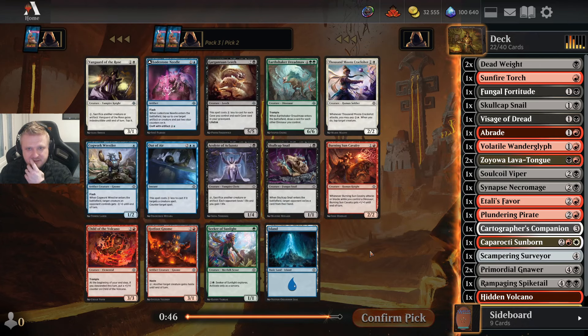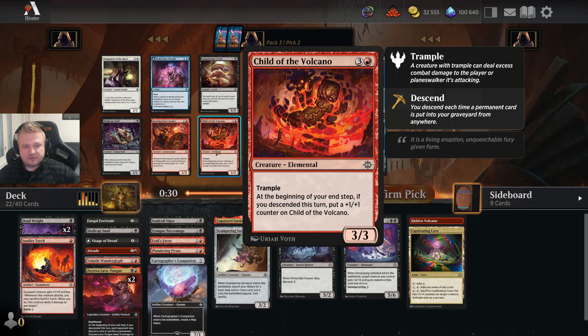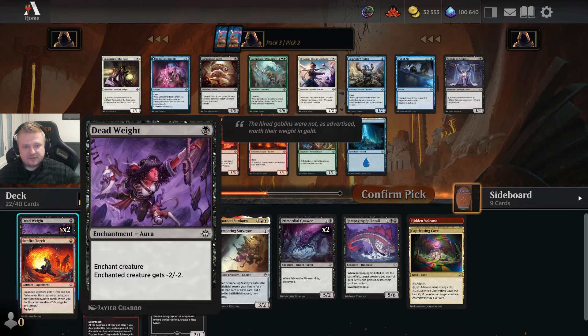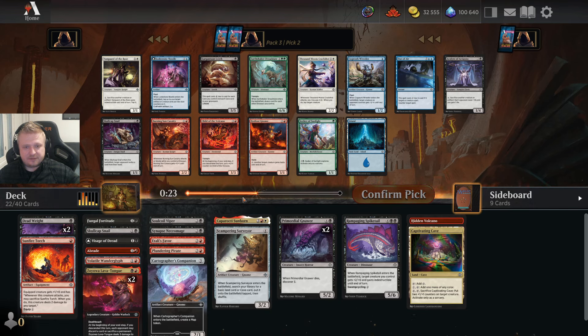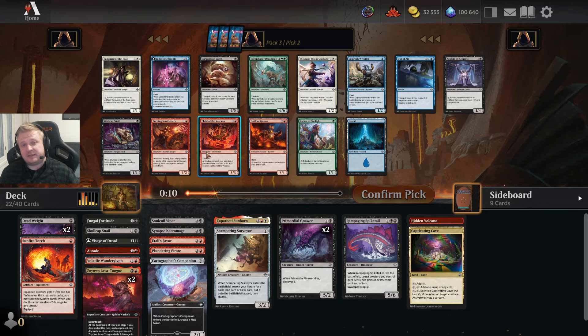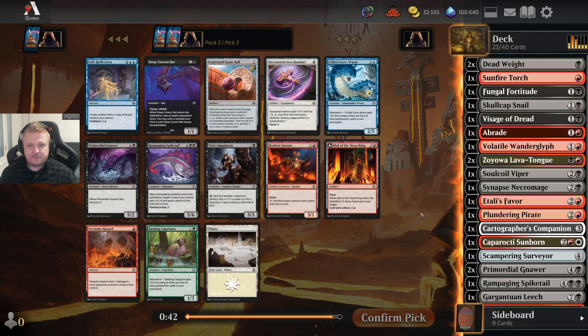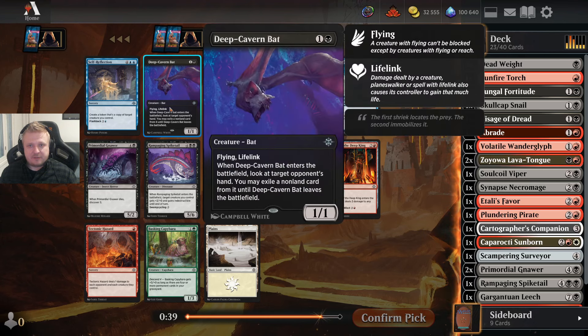Maybe one more way to fix my mana and I would be happy. Instead I get a pretty weak pack 2 pick in pack 3. I don't like any of these. I might take something like Child of the Volcano because I can have some triggers happen with the Deadweights and Sunfire Torch. There's another Skullcap Snail — I have only two caves for now, but this thing fetches a cave. Gargantuan Leech might be worth considering if I can get more caves. But Deep Cabin Bat is an amazingly good card, so let's take that.